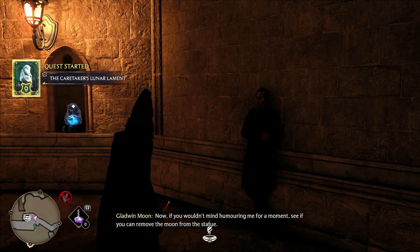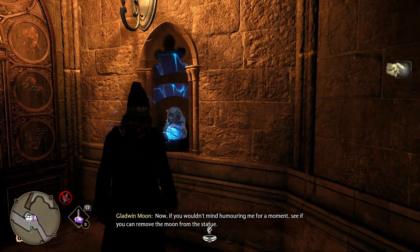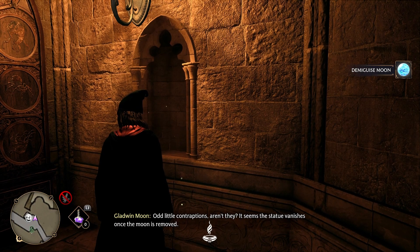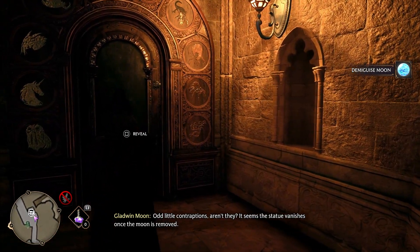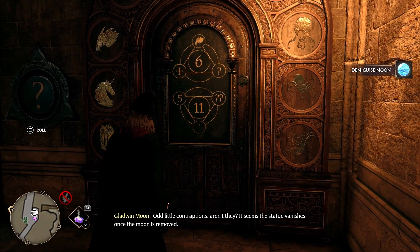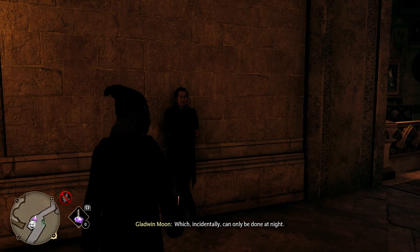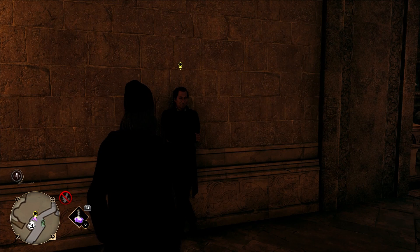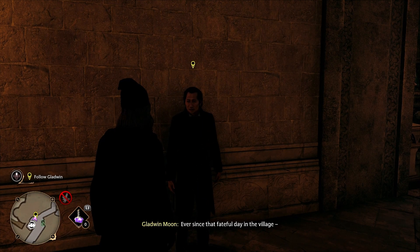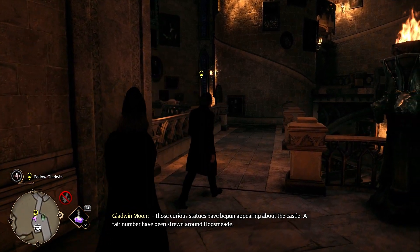Moon then asks: 'See if you can remove the moon from the statue. Odd little contraptions, aren't they? It seems the statue vanishes once the moon is removed, which incidentally can only be done at night. Why don't you hold onto that one for now and I'll explain more as we walk.'